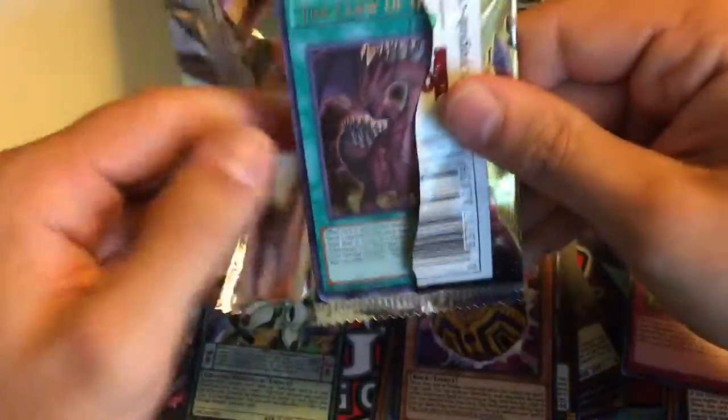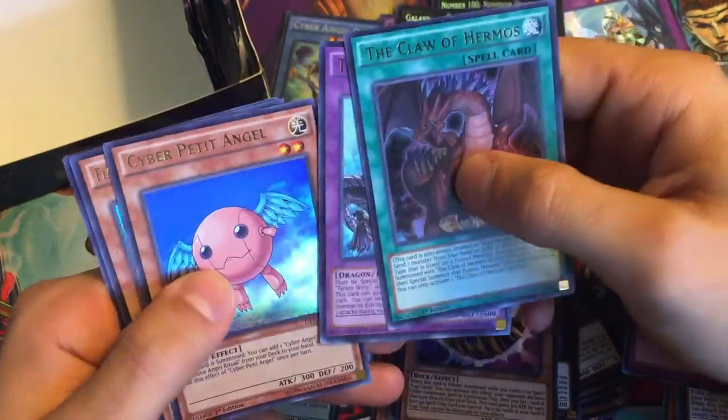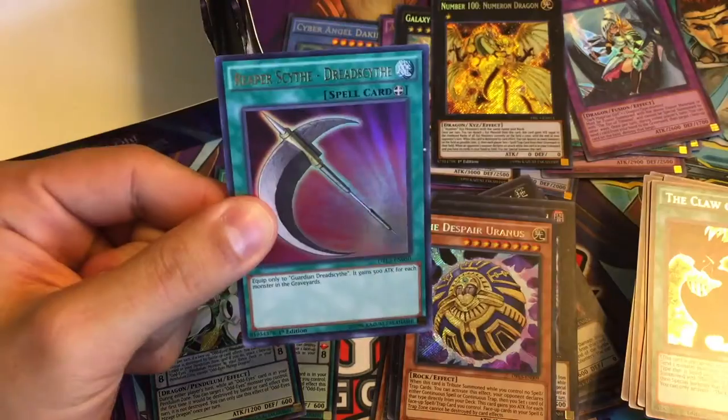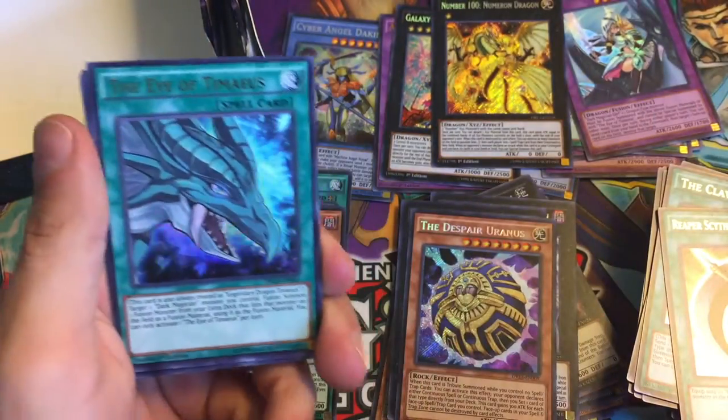So we got four packs left — still no Eye of Timias, guys, how about that! Claw of Hermos, Tyrant Burst Dragon, Cyber Petite Angel, Odd-Eyes Mirage Dragon again — I'll take another one of those. It looks like we've got literally reprints of everything and still haven't pulled one Eye of Timias. There we go — Reaper Scythe Dread Scythe — and there we go, the Eye of Timias!